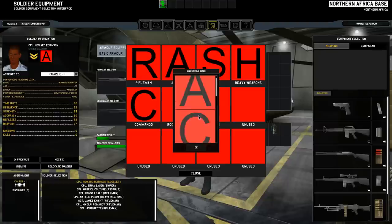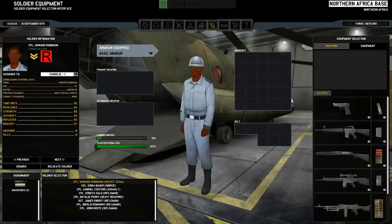Then I'll pick a target here, and press R for rocket, and I'll equip him with the rocket loadout. But as you can see, there is no default rocket loadout yet.